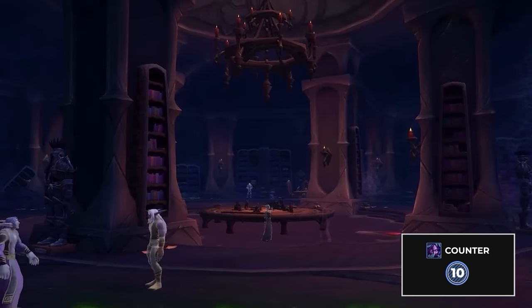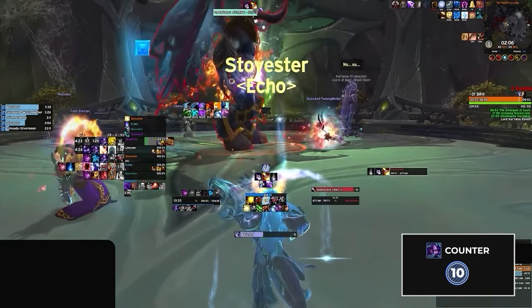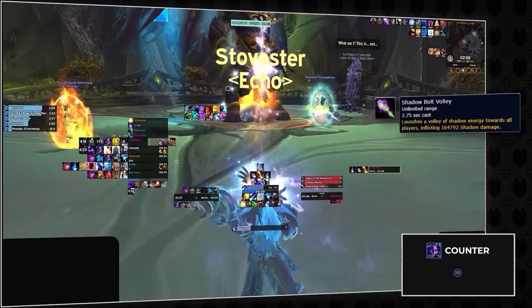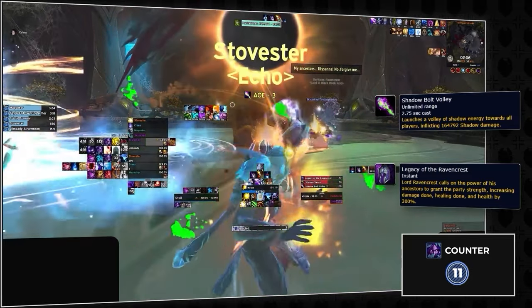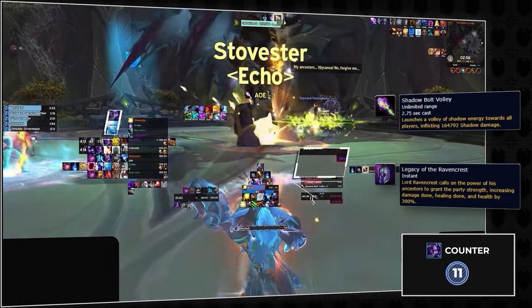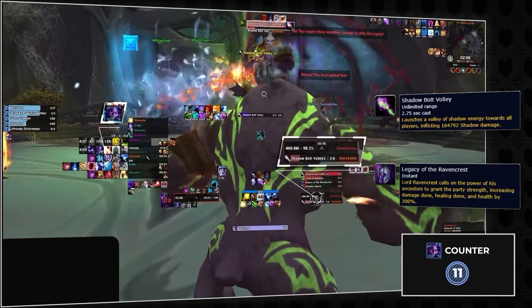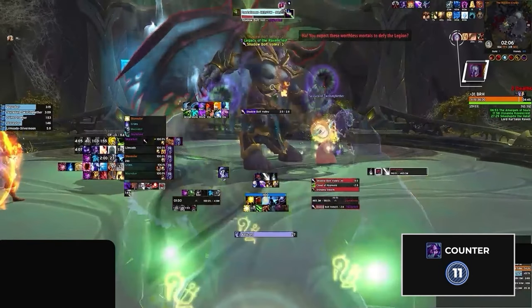Now let's move onto Black Rook Hold with two major shadow meld spots. After the last boss phases and becomes a dreadlord, they will cast Shadow Bolt Volley, which at this stage of the fight can be pretty brutal since you don't have the legacy of the ravencrest buff. You can delay the volley by using meld twice — if your tank melds the first cast and you're able to taunt-meld the second, you can actually delay long enough to get the legacy buff. Of course this is very difficult to coordinate in pugs, but is an amazing way to counter this mechanic without using defensives.